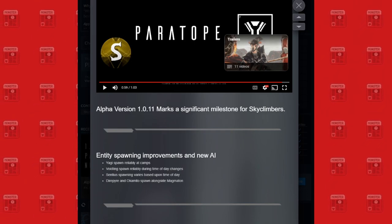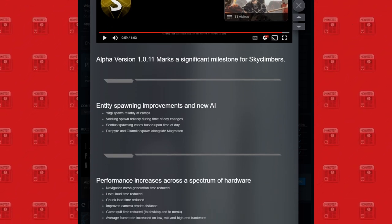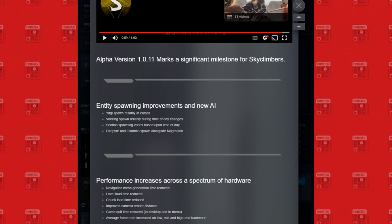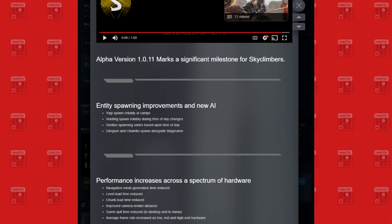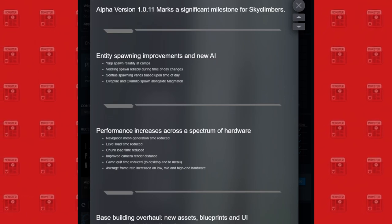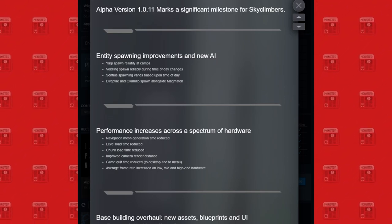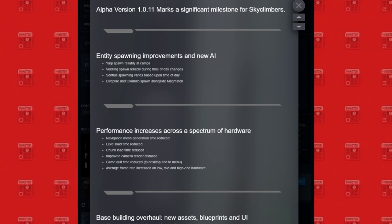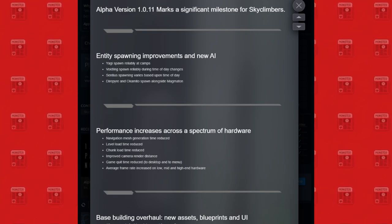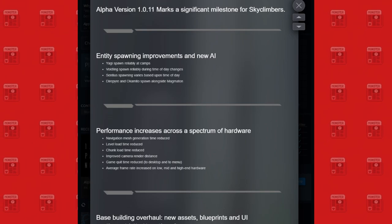This marks a significant milestone for Sky Climbers. Entity spawning and improvements: new AI — Yagi spawn reliably at camps, Voidlings spawn reliably during the time of day, Sentius spawns various times a day, and these guys spawn alongside Magmaton. Performance increases across a spectrum of hardware: navigation mesh generation time reduced, level load time reduced, chunk load time reduced, improved camera and render distance, game quit time reduced, and average frame rate increased on low, mid, and high-end hardware. That's good.